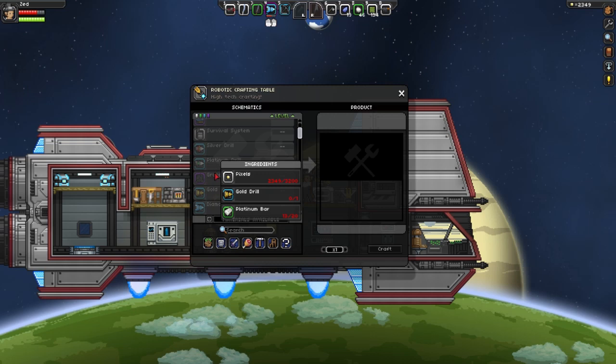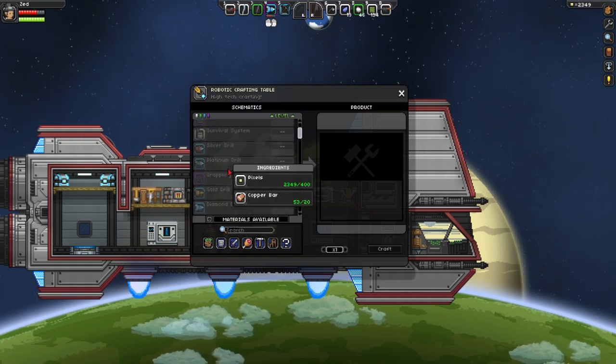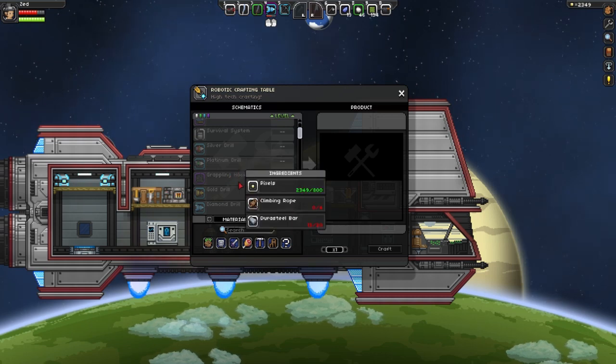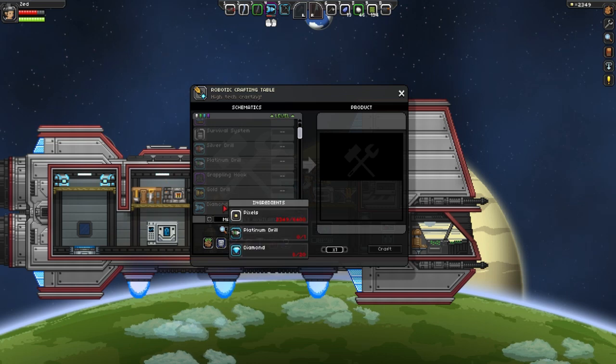So you will get these drills, and they are basically the same as pickaxes. There's copper, silver, platinum, diamond, and gold — maybe not exactly in that order. Gold is after diamond or before diamond.